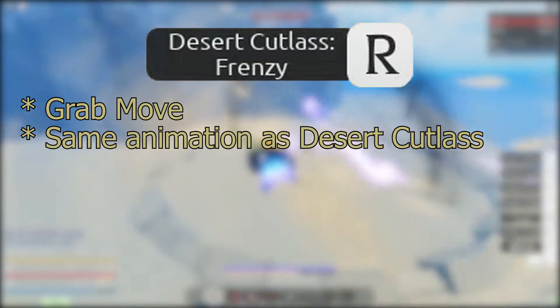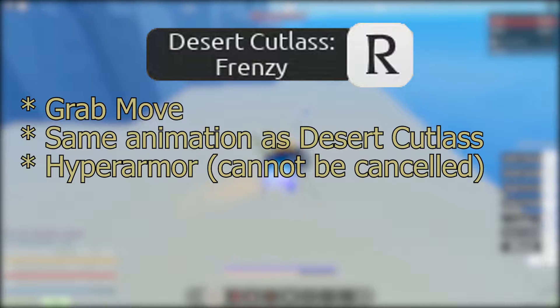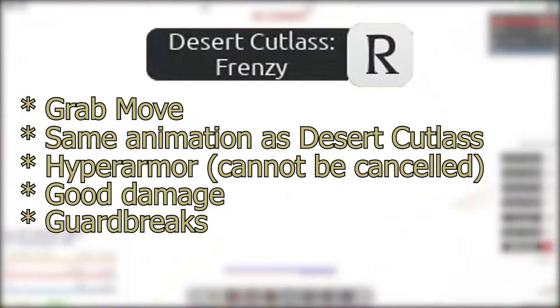This is a grab move that has a dissimilar animation to Desert Cutlass. It has hyper armor and it deals pretty decent damage — as we can see it's doing 23 per slash, but that could be increased with fruit stat. The move does guard break, but I assume it'll have a bit of a longer cooldown.